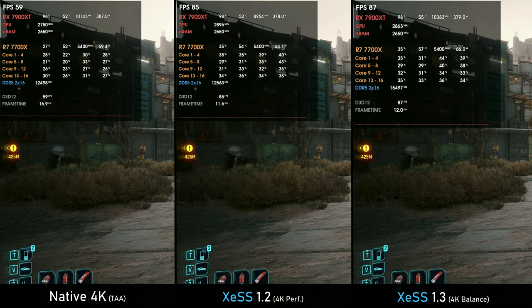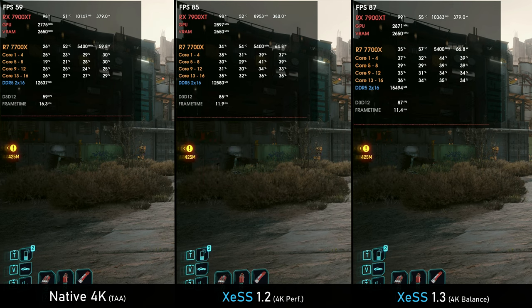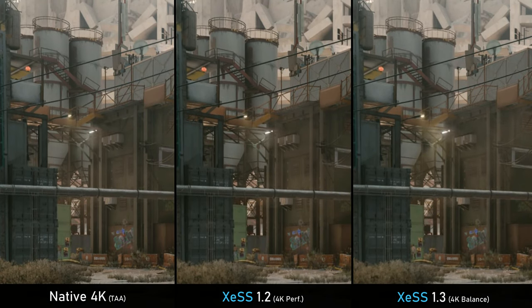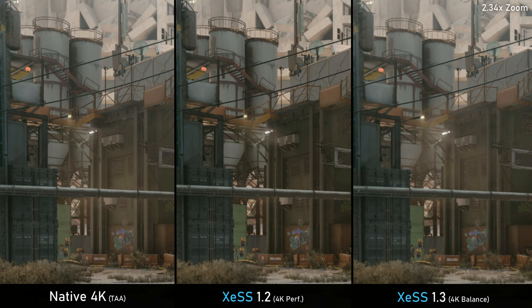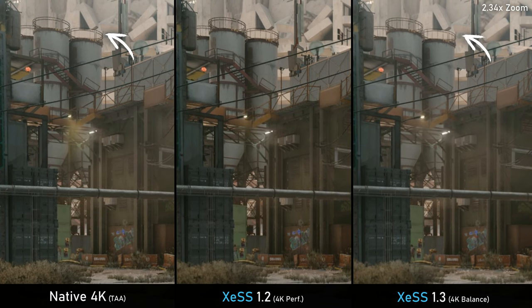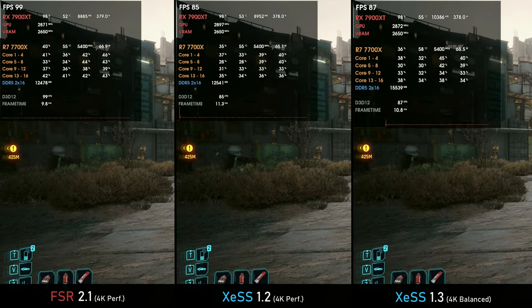The last test is Cyberpunk 2077. Here I used XeSS 1.2 performance and XeSS 1.3 balanced so both upscale from the same 1080p render resolution. You can immediately see how much better the foliage looks — way less noise and more detail. XeSS 1.3 has no shimmer on the boxes up there while XeSS 1.2 does. It's also important to note how TAA in this game fails miserably: even at 4K some details aren't rendered properly, while XeSS with far fewer pixels does the job better in most cases.